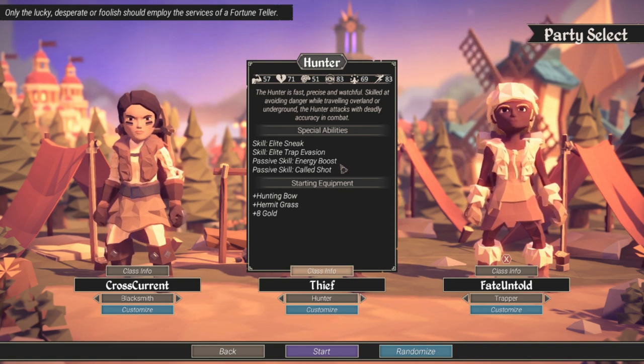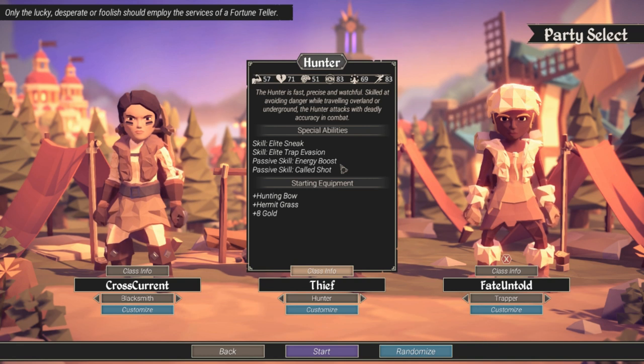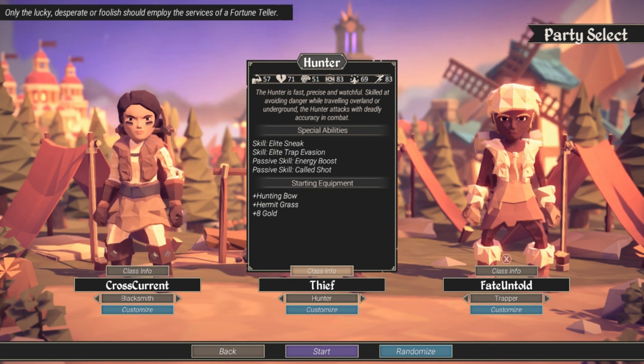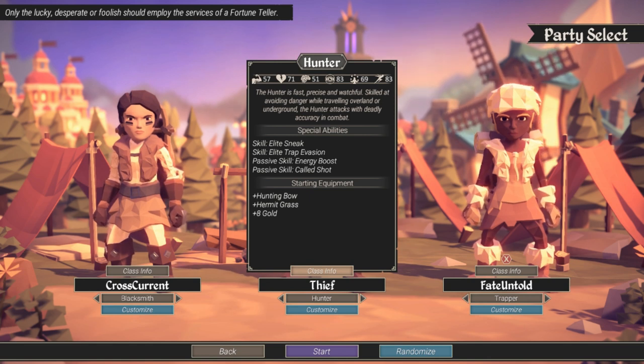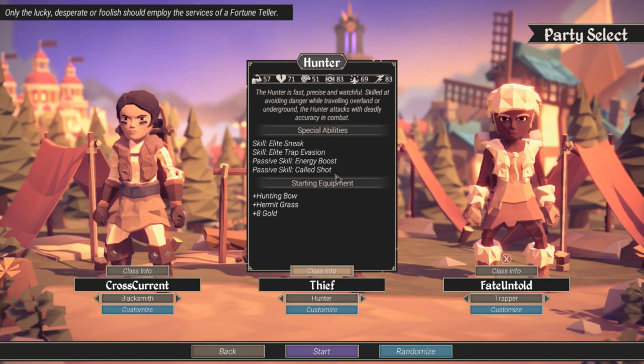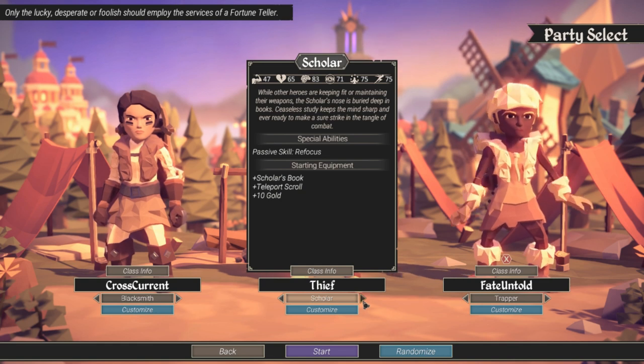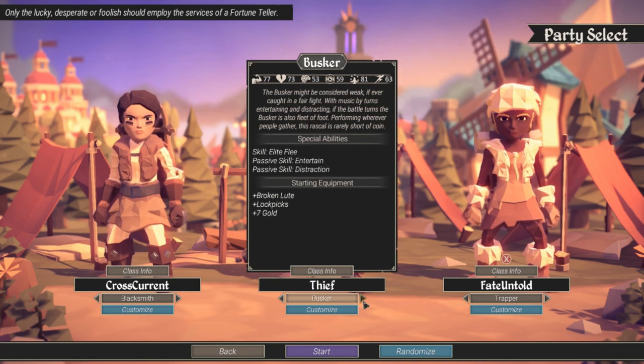Energy Boost — I'm not entirely sure about that one, I haven't noticed any benefit from it. If I were to take a guess, it means something from focus is increased, or your movement around the map is increased. Call Shot is basically like getting a critical — you automatically hit the target for damage. I believe that is all the basic classes.